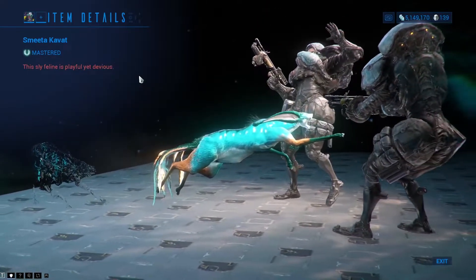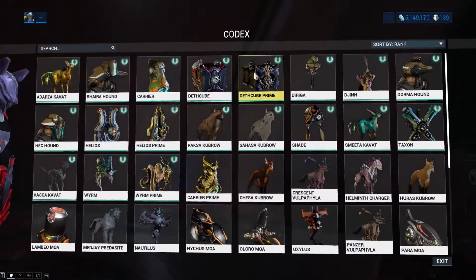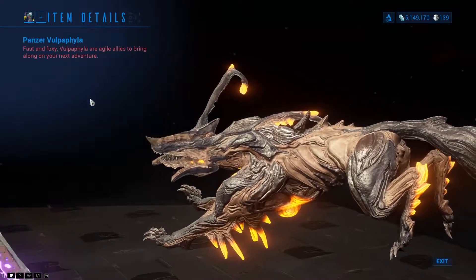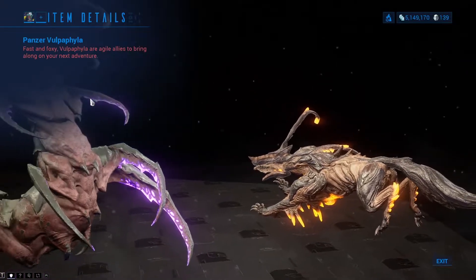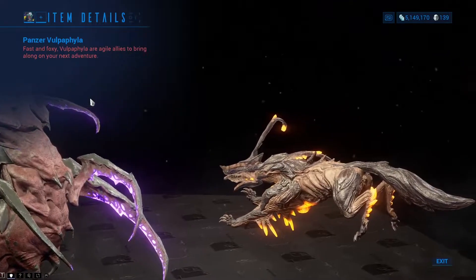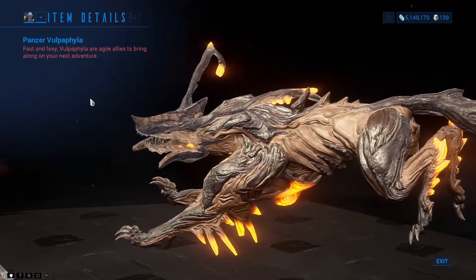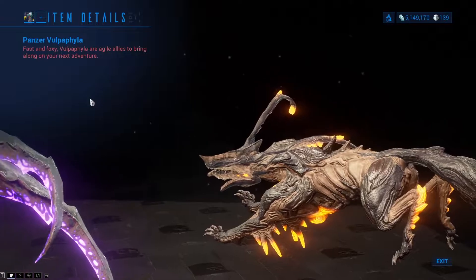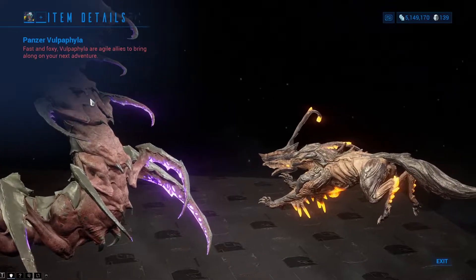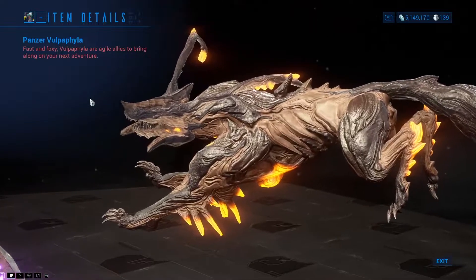It's the best companion for those who just want to increase their loot gains without any hassle. And in the number 1 spot we have the Panzer Vulpaphyla. The Panzer Vulpaphyla is effectively an AI-controlled Saryn that can accompany you on any mission. This Kavat variant can release quills that spawn spores on targets, similar to how Saryn's first ability works. These spores are fantastic for spreading viral onto targets. Should the Kavat die, it'll turn into a Sentinel that spreads even more spores. It can't die permanently, has tons of utility, and it can spread viral with ease.